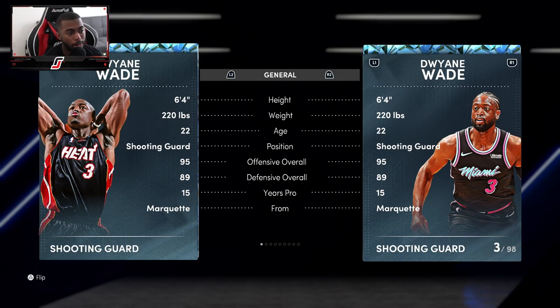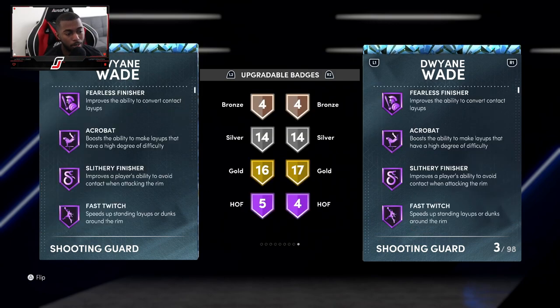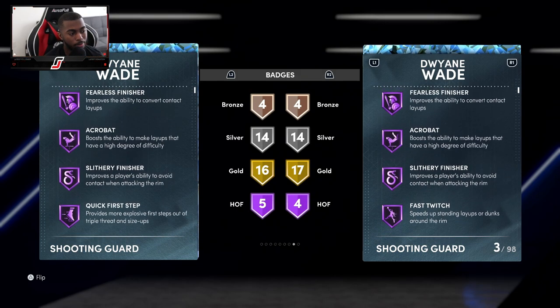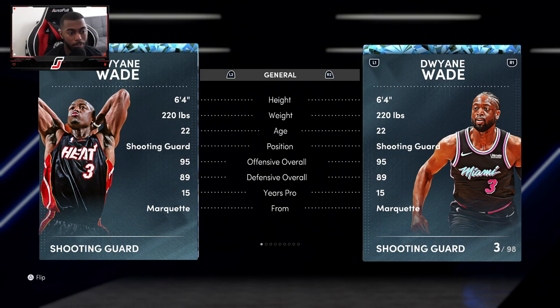Same card, nothing too majorly different. The only thing that's really different is one Hall of Fame badge. What I've been telling my chat is: if you're going to get the SIG, unless you pulled it, do the XP challenge then sell it — get that MT. Because at the end of the day, I don't see that one badge of Quick First Step being that crazy. Quick First Step is a top-of-the-line badge, but we've seen Derrick Rose's card have Quick First Step Hall of Fame and guys like Kawhi can still stick with him.